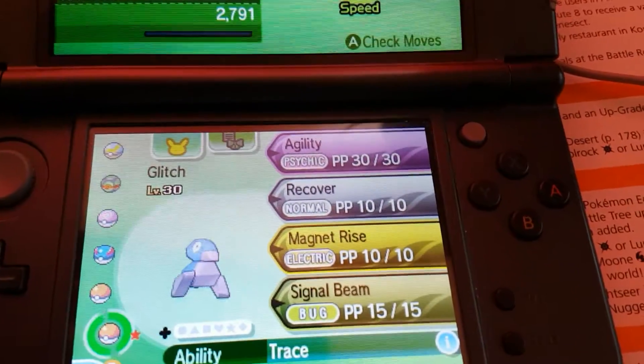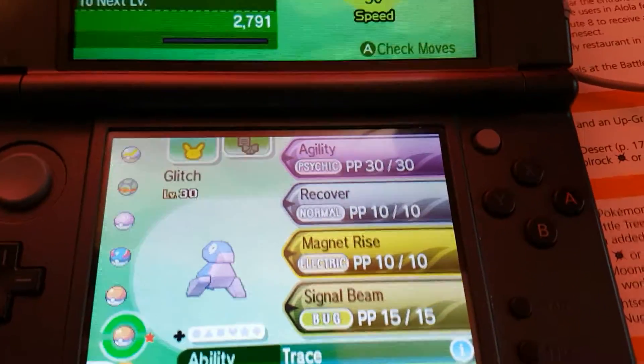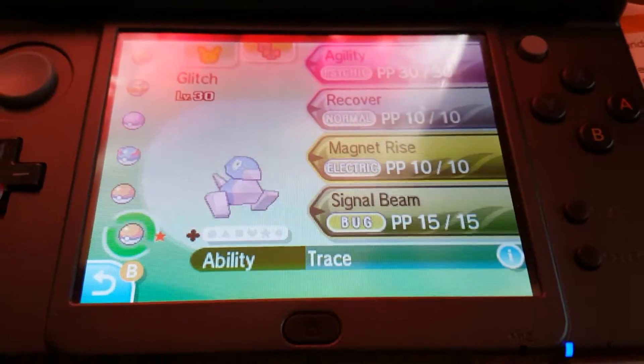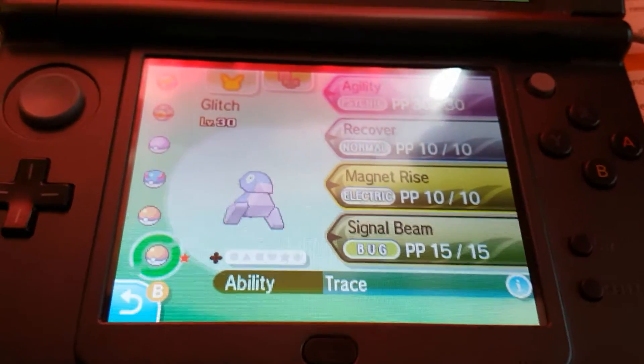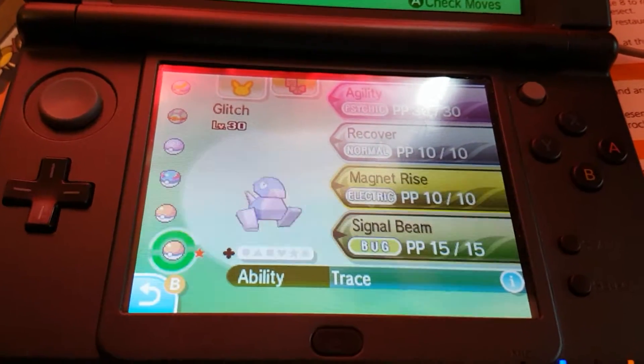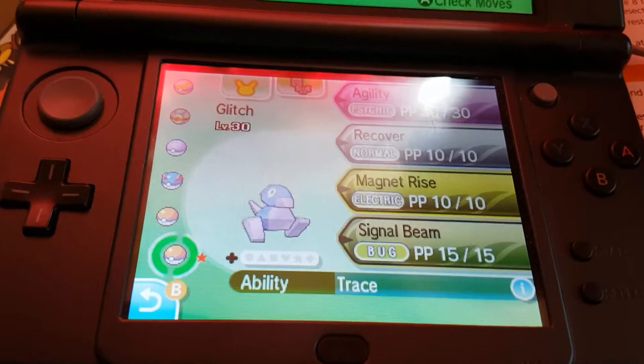Agility, Recover, Magnet Rise, and Signal Beam are the moves it gets. Its ability also changes — so if you don't like Trace, you can soft reset until you get its other one. I'm not sure if you can get its hidden ability, which is Analytic, but you can get Trace or Download.